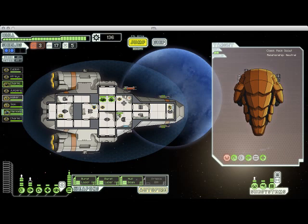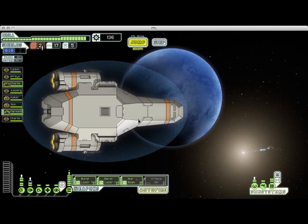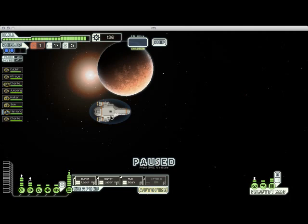We are all set now. I've got a ton of scrap again, but I'm running very low on fuel. There's a distress signal up here, but I would much rather find another store so I can buy some more fuel. We find an empty sector — no stores in this area, but another distress signal. Let's jump over there and check that out.